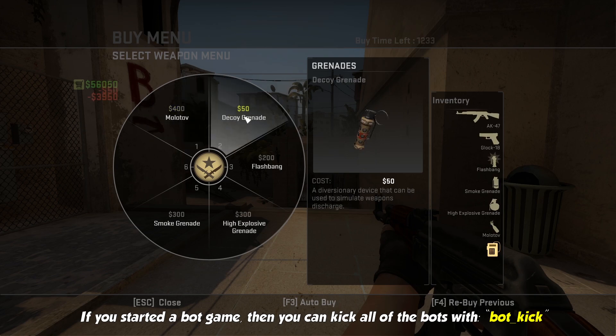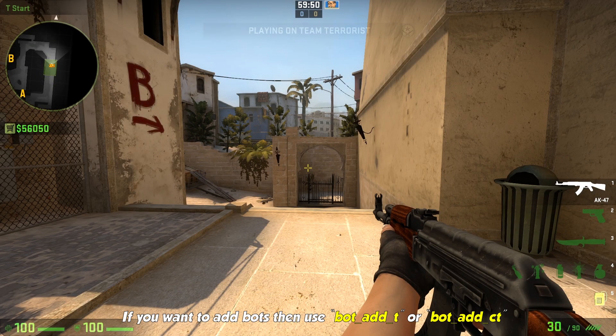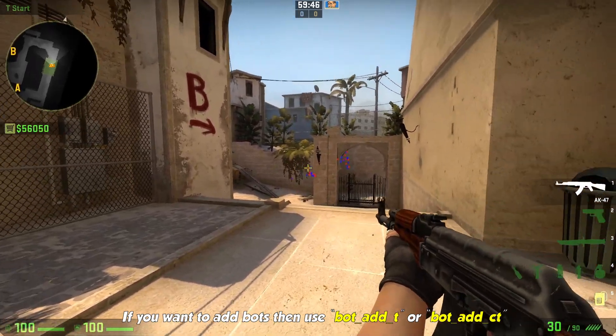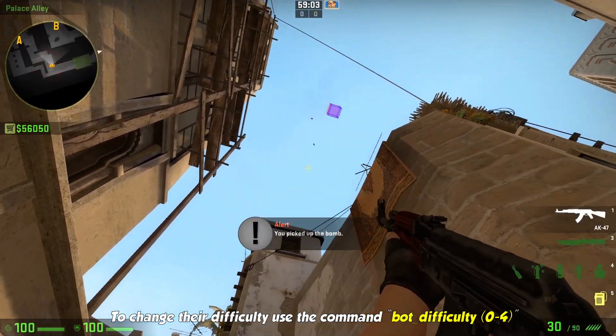If you started a bot game, then you can kick all of the bots with bot_kick. If you want to add bots, use bot_add t or bot_add ct. To change the difficulty, use the command bot_difficulty 0 to 4.